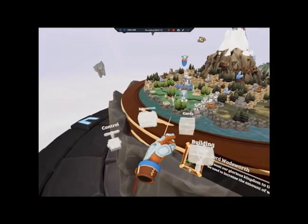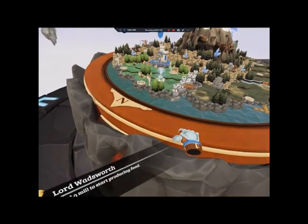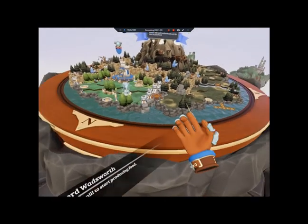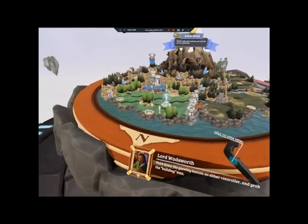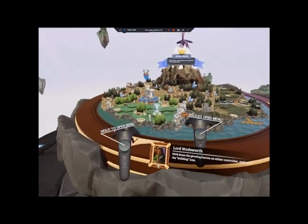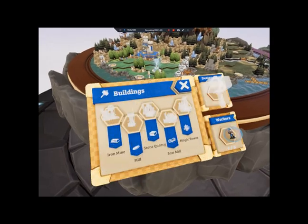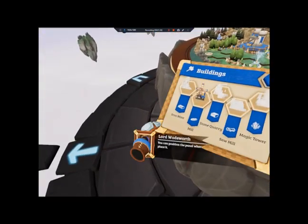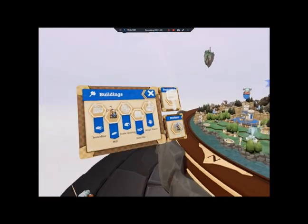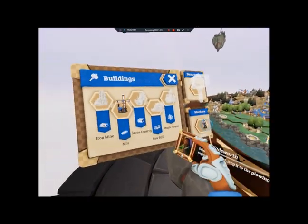Don't worry, my liege — this is going to be fun. We want our glorious kingdom to thrive. To do so, we need to increase the amount of workers. Build a mill to start producing food. Hold down the glowing button on either controller and grab the building icon. You can position the panel wherever you want — release to place it. Select the mill and drag it to the glowing hotspot in your region.